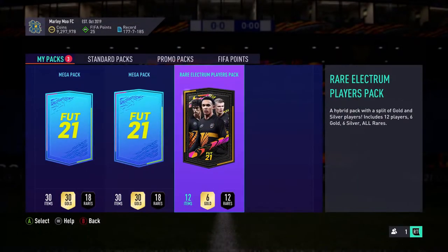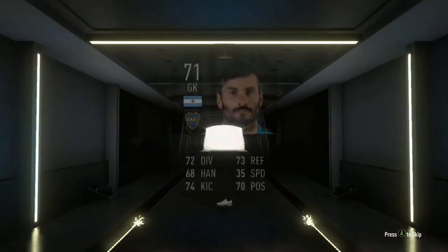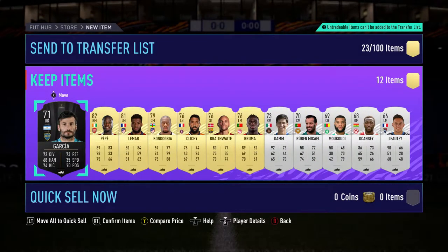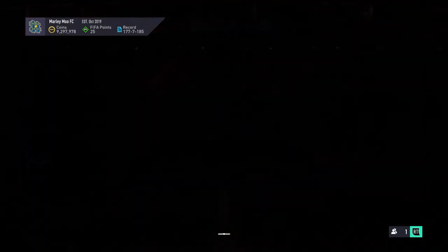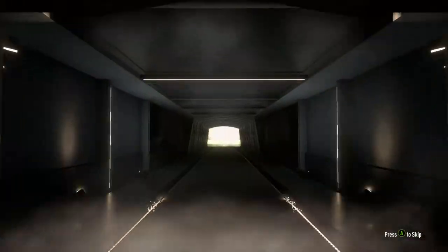Into the final two mega packs which could bring out something decent. I was a bit stupid - a promo came on Friday and I should have kept them just in case I could pack something really good. But we move on. Next up we have the Weekend League rewards, so don't go anywhere. We could pull ourselves a random IF, who knows. Into this mega pack we do not get a walkout - we're really struggling for pack luck today.